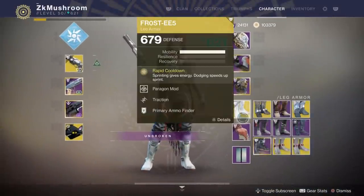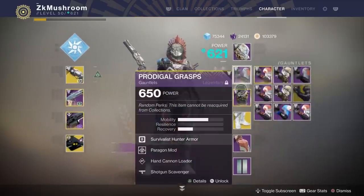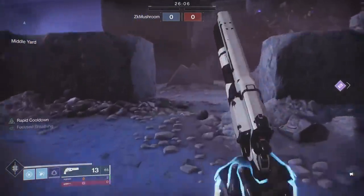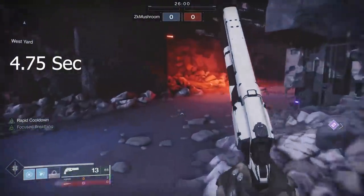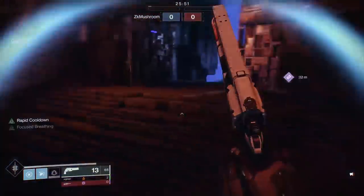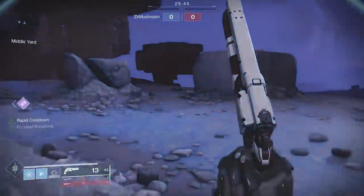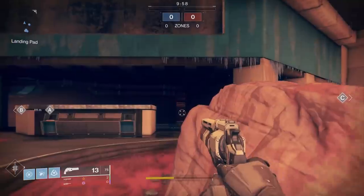We're going to pair this with Frosties - Frosties gives you sprinting energy, dodging speeds up sprint. With five Paragon mods and Frosties, you shade step, start sprinting, get Focus Breathing, and get your shade step back again. You can do it every four point seventy-five seconds, let's just say five seconds. Imagine shade stepping every five seconds - that reminds me of D1 Night Stalker, it's crazy. For the rest of the video we're going to test it in a Crucible game, so drop a like, comment and subscribe.